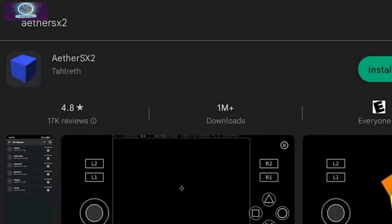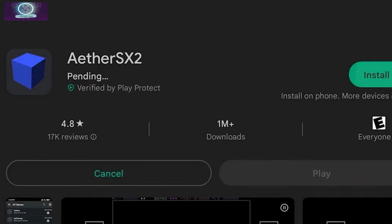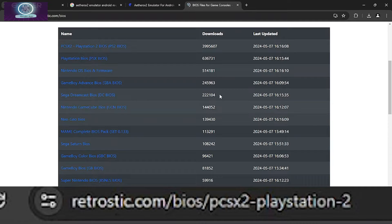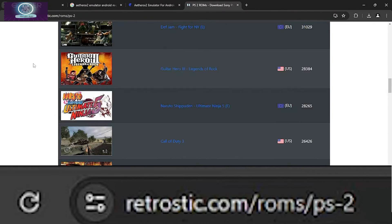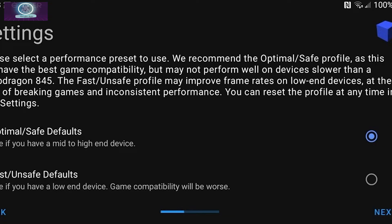The setup seems quite complicated but it has just 3 simple steps. Number 1, download the app, which can be from the site or the Play Store. Number 2, get the PlayStation 2 BIOS, which is the firmware that originally came with the console — please download this on your PC. And finally, download PlayStation 2 games in ROM or ISO format. The setup wizard allows you to set different compatibility profiles: optimal/safe if you have a mid-to-high-end device, or fast/unsafe if you have a low-end device and want a speed boost and higher FPS at the expense of stability.